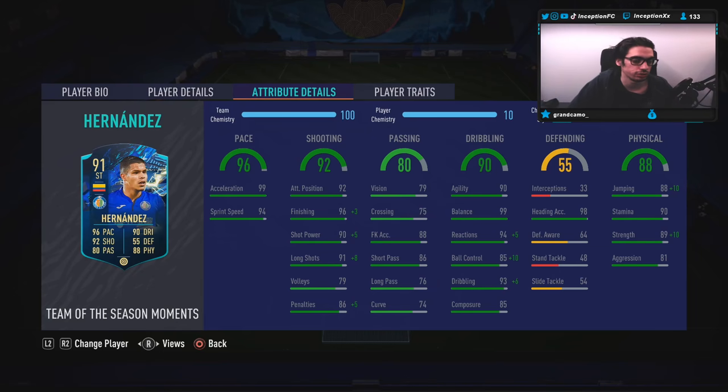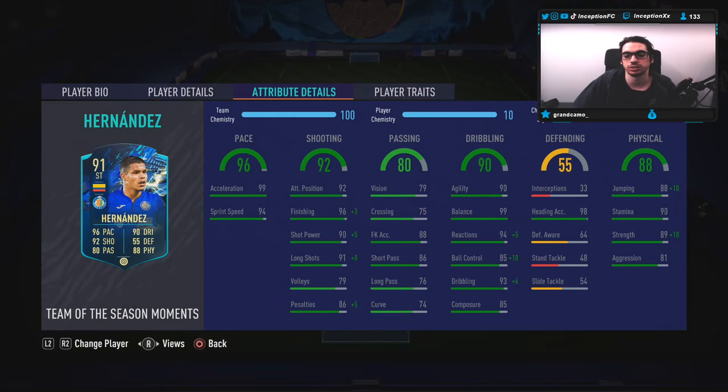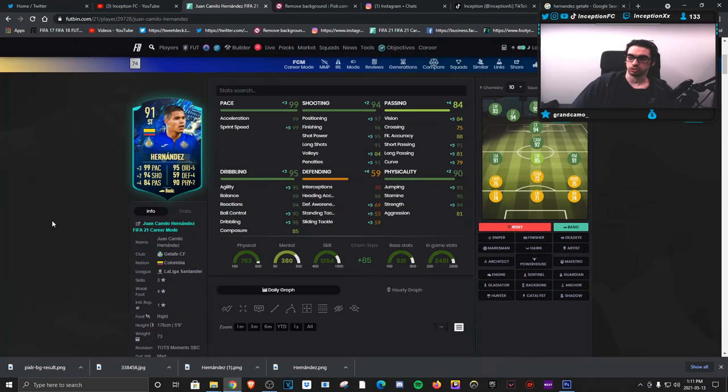Base card shooting stats are set up really nicely — 92, 96, 90, 91 with 85 composure. Volleys is at 79; I don't know how big of a problem that's going to be from driven crosses, but from time to time you may notice it being off. Base card passing stats for a striker are definitely very nice too. Dribbling is at 90 for agility, 99 for balance, 94 for reactions, 85 for ball control, and 93 for dribbling. He's got 98 heading accuracy, 89 strength, 90 stamina, and 81 for aggression. He has a stocky body type.